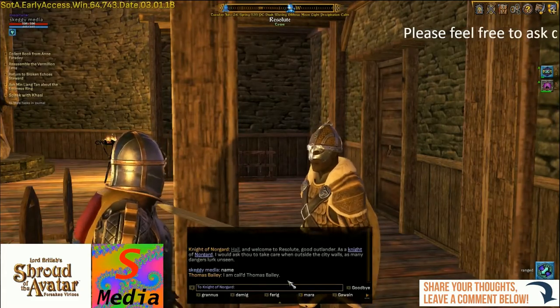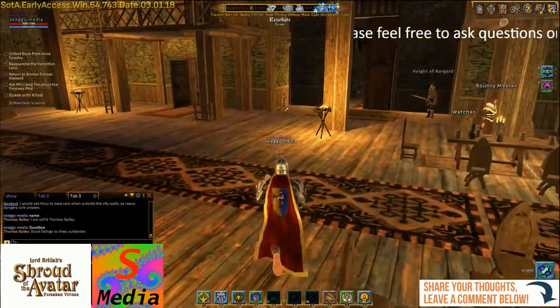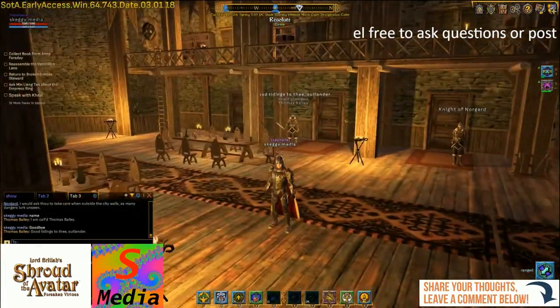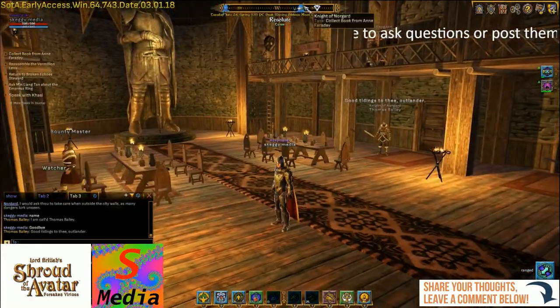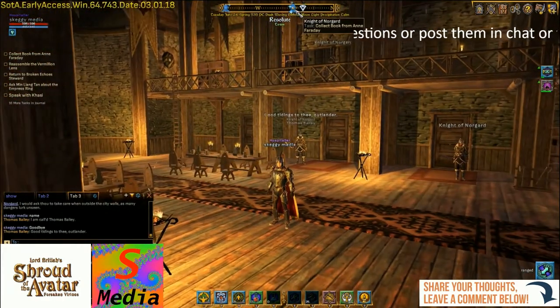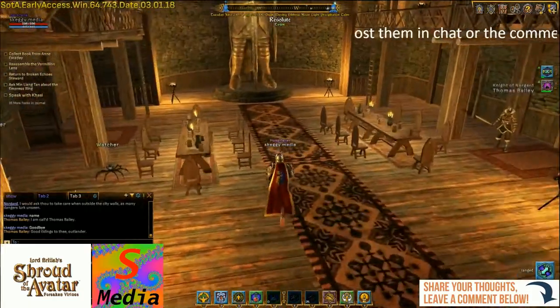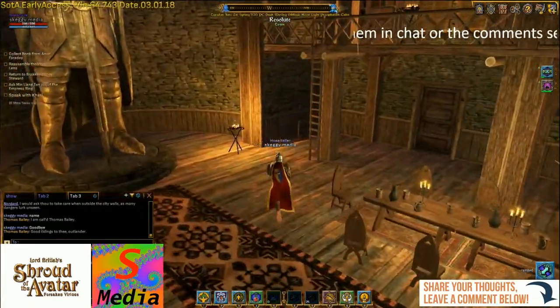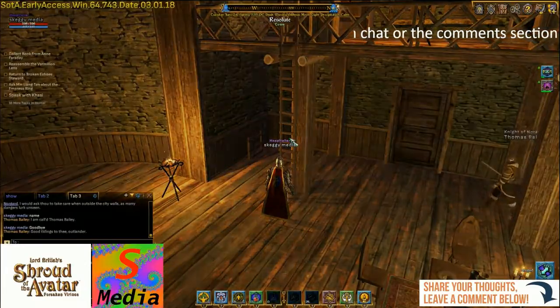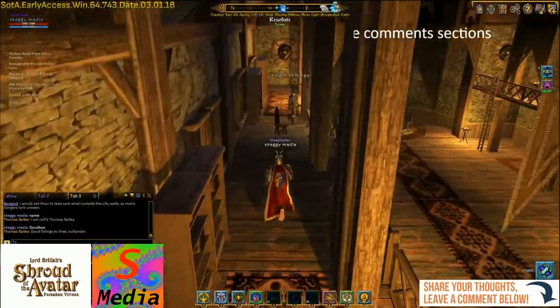That one is Thomas Bailey. I can see some little blue sparklies — we can see one walking around. It says 'collect book from Anne Faraday,' so it's that character there. I thought she was on the upper floor — that's why it's always a good idea to ask them their name to make certain you're talking to the right person.